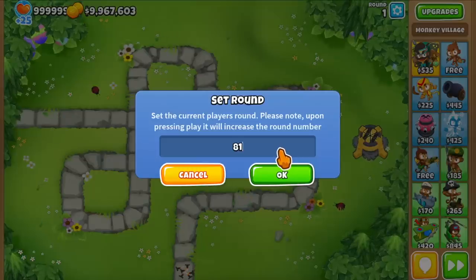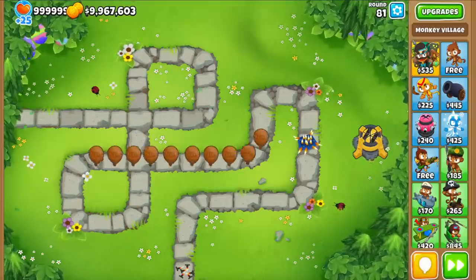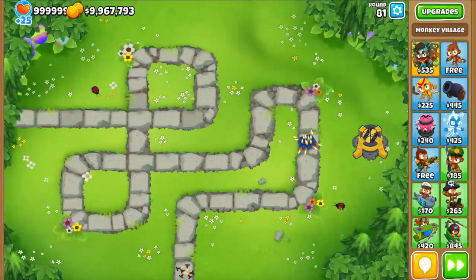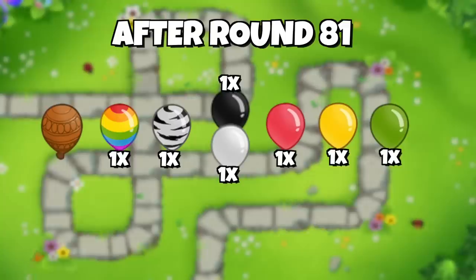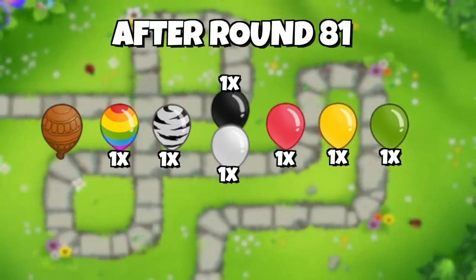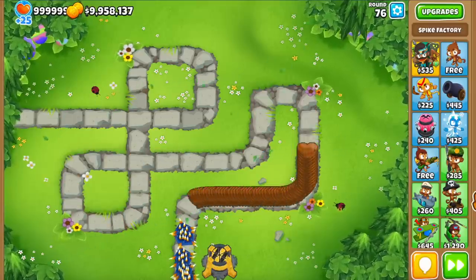Now it's very important to note that this only applies up to round 80, because starting from round 81, freeplay kicks in and all of the balloons only release 1 lower layer balloon. So instead of releasing 2 rainbows and 4 zebras and so on, it's only 1 of them. At that point, it's actually, quote unquote, only a 25% nerf. But for rounds up to 80, and especially versus ceramics, the new Permaspike is literally over 90% worse than the old one.